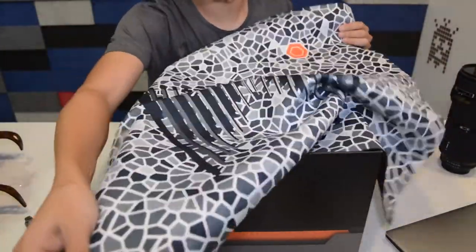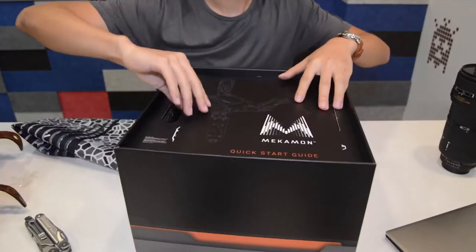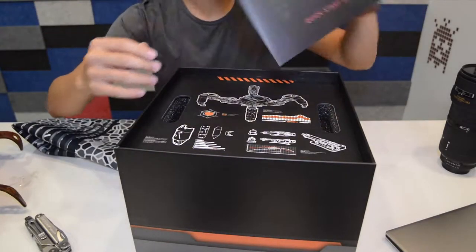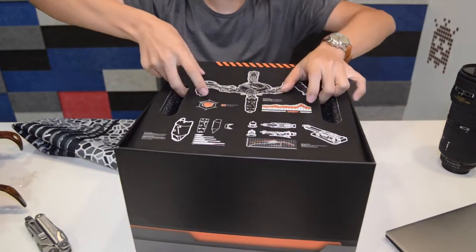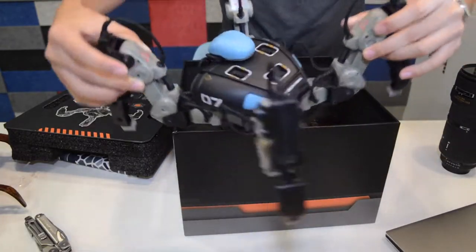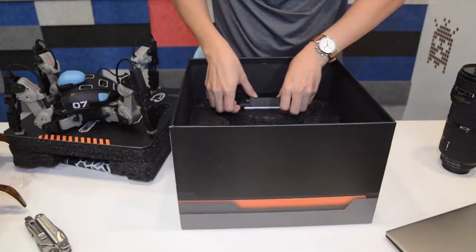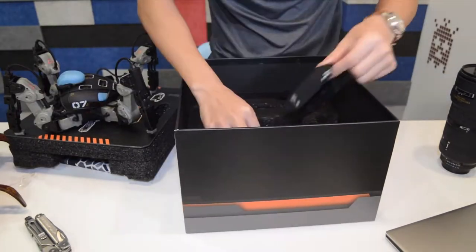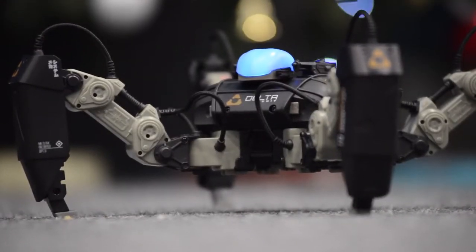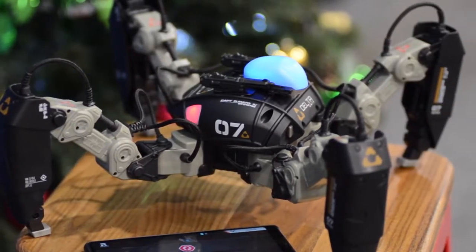Opening up the box, we find a thick, rubberized bed, meant to aid the Mechamon app in calibrating graphics displayed on your phone to the physical robot. Underneath, we find a quick start guide. And in all its glory, the Mechamon Berserker — this one's in black. In the box, you will also find a battery, leg shields, and power brick. There's also two dummy gun turrets to help you freak out your housemates at your next party. Has a bit of a Terminator vibe, if you ask me.